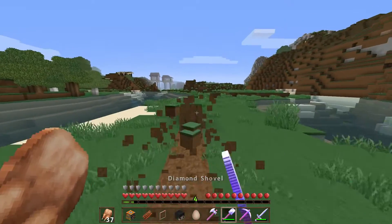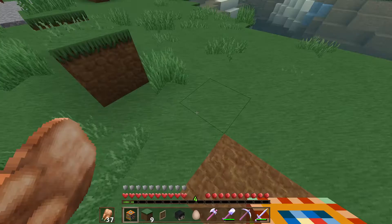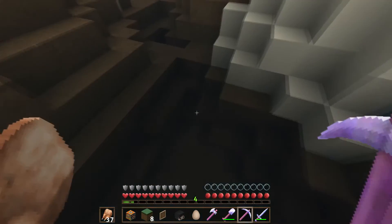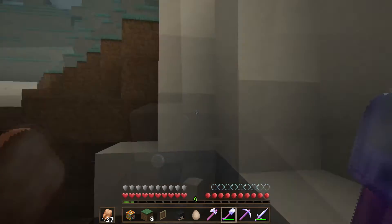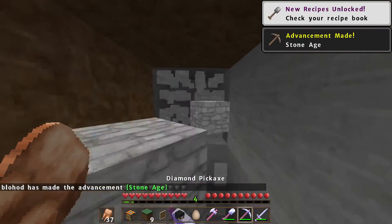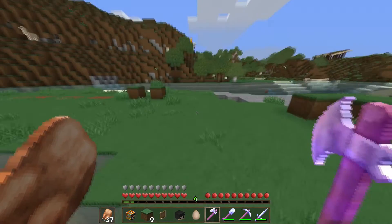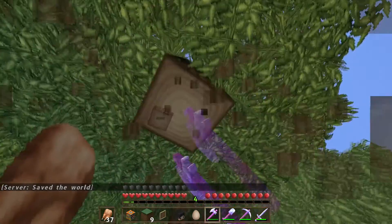What about this shovel? Yep, ridiculously fast of course, and it even gives me some grass with Silk Touch. Let's fill in these holes a little. And testing Depth Strider — look how fast it is underwater — plus Respiration so it's really clear underwater and I can breathe. Aqua Affinity lets me mine really fast underwater too. And the pick is nice and fast. Finally the axe — let's just chop down a tree — yep, pretty fast.